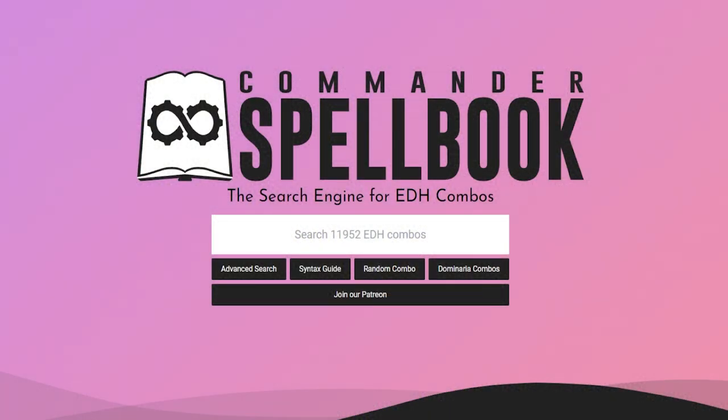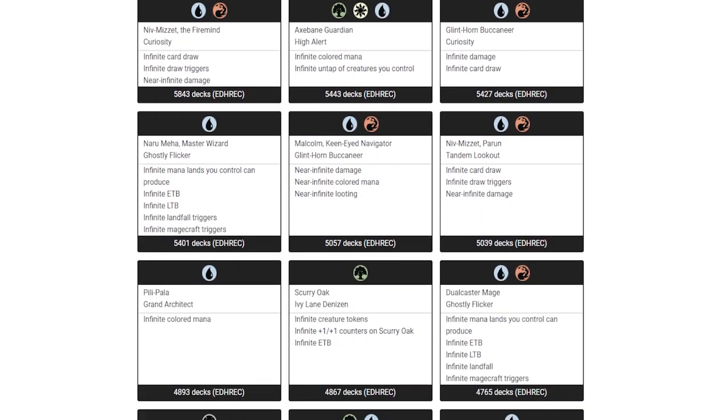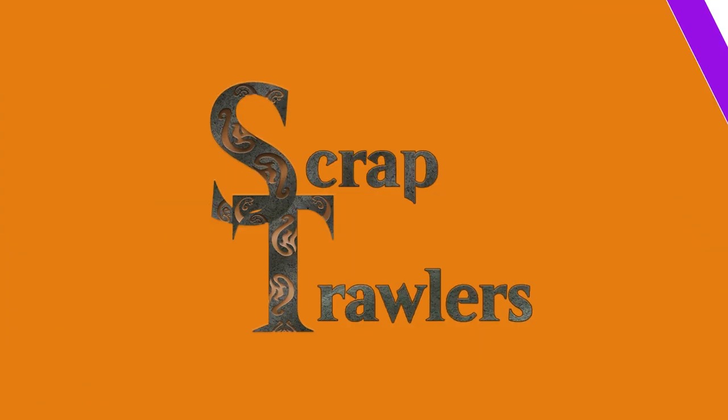A quick shoutout to our friends over at Commander Spellbook — a database of thousands of combos you can use in Commander. We frequently use their site to come up with our Bulk Bin combos and appreciate the hell out of them.